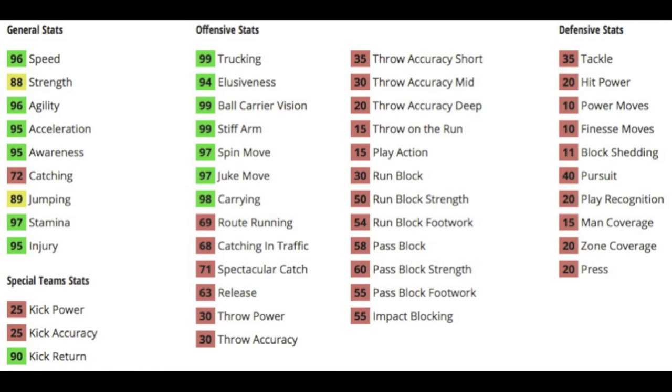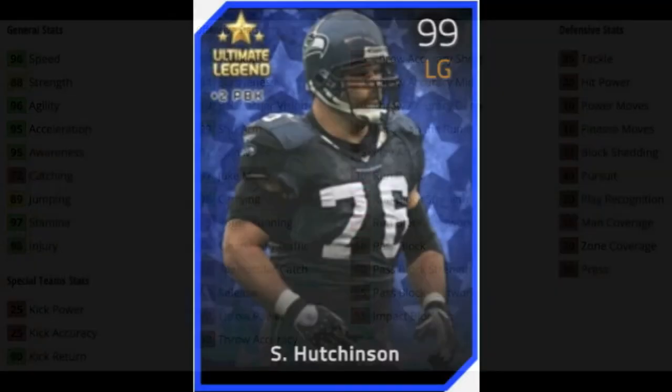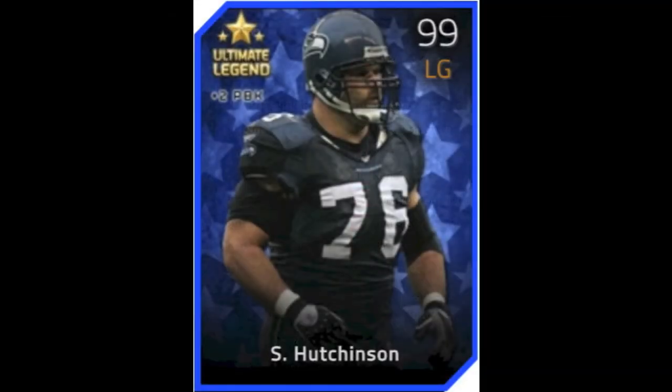So let's get into his depth chart stats. 96 speed — not the fastest of the receivers, but there are plenty of ways to get that speed up with the Jim Swartz coach or trended holiday wide receiver, a bunch of different ways. He's got good — just look at all those stats in green. 99 trucking, 99 ball carrier vision, good stiff arm, spin, and juke. But let's move on to the next card, which is Steve Hutchinson.